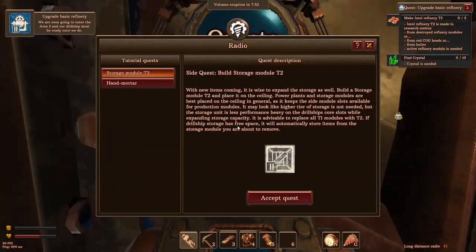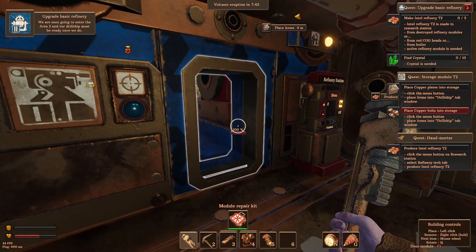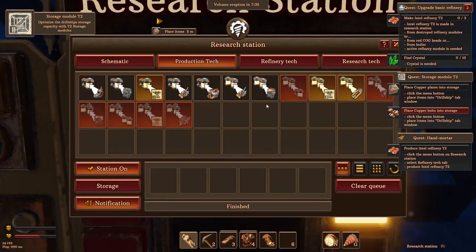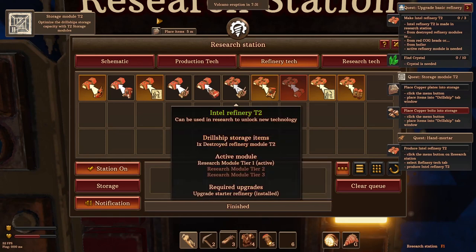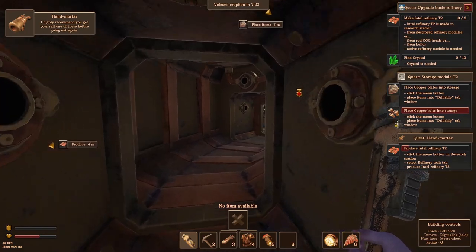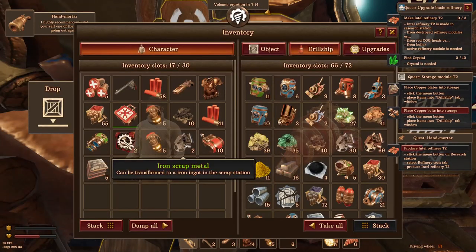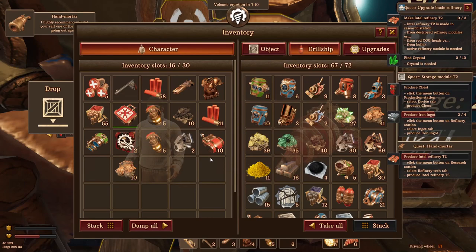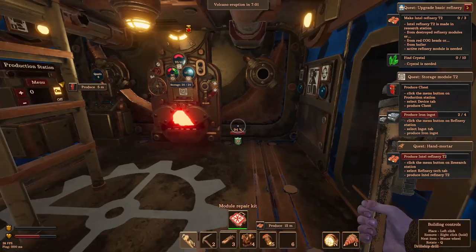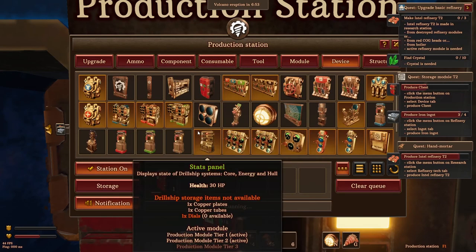Produce intel refinery tier two. Well, I kind of want the hand mortar to be honest. So go here, menu button, research, go to refinery tech and select tier two intel refinery. Okay, that's producing. I've got copper bolts and then we need some copper plates. I've got copper plates on me. I can probably put those in there for the storage. Let's put that in there. So we need iron ingots as well - we need two more iron ingots. And we need to produce a storage chest. Devices - storage chest, there we go.